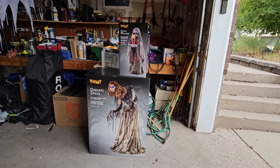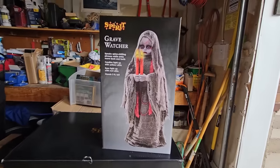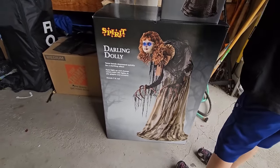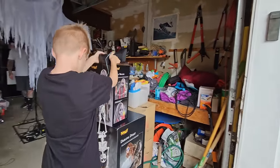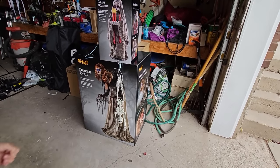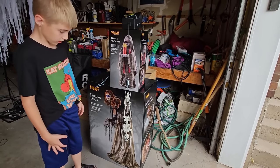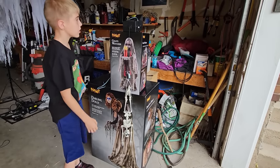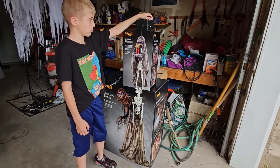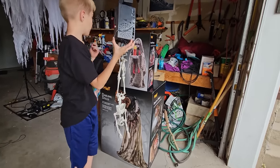One hour later — we got home from Spirit Halloween with two new animatronics to unbox: the tiny little three-foot Grave Watcher and the seven-foot Darling Dolly, and Max's newest contraption, the jump scare skeleton. He's upside down and he flaps right in your face — it's terrifying! He's got to reload — that's his new mechanism, we got that at Spirit Halloween too.